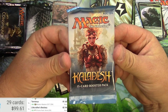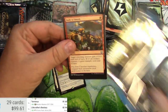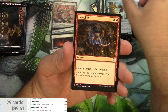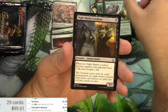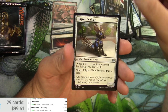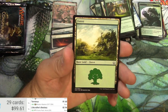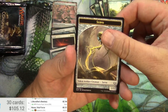Kaladesh is next. It's been a while since there hasn't been a set in between two different blocks or sets of the same block. Built to Smash, Fragmentize, Wingsmith, there's the Squad, Lookout, Accomplished Automaton, Familiar, Shot, Mold, Nissa Vital Force — Planeswalker Mythic, very nice. Nissa is $5.51. And a Servo.